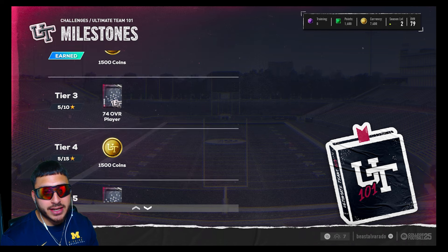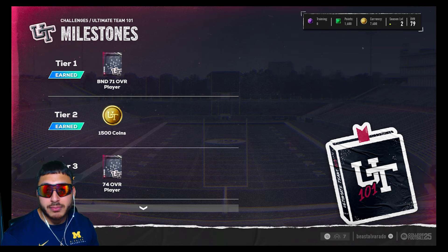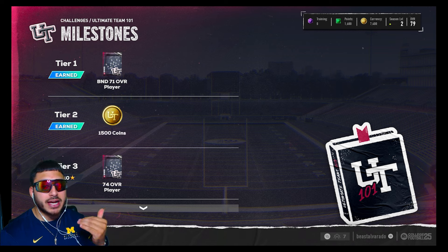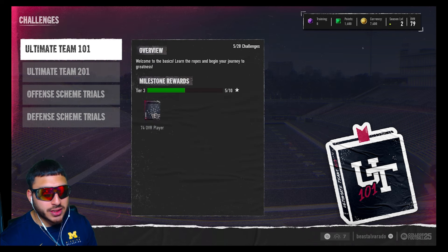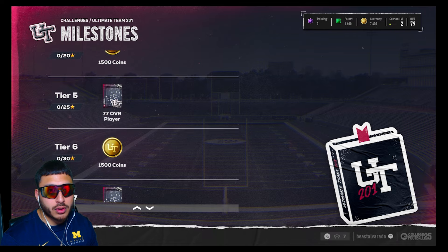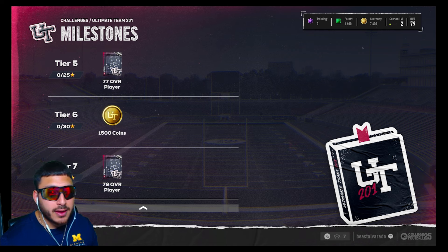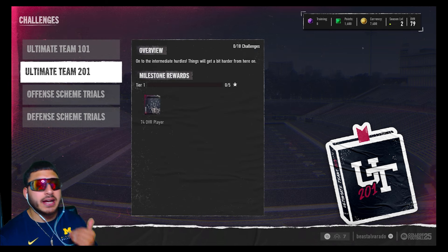Let me show you guys the milestones real quick. You guys can see right here you get packs and you get coins. Tier one is BND — if you guys are new to Ultimate Team, BND basically means you cannot sell them on the auction market. You can quick sell them but I don't suggest that. Milestone number two for Ultimate Team 201 — the max amount of tiers is tier 7, which is 36 stars. You get a 79 overall player, coins, and free players — not bad at all.